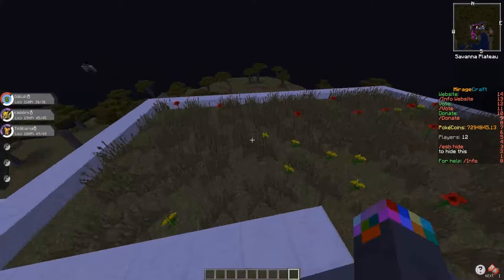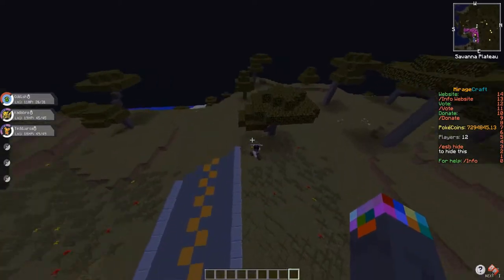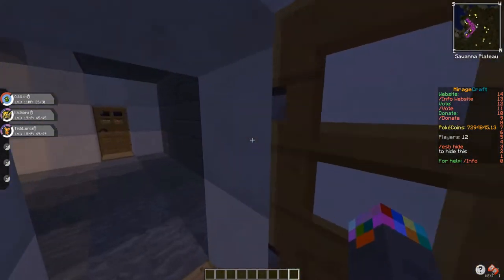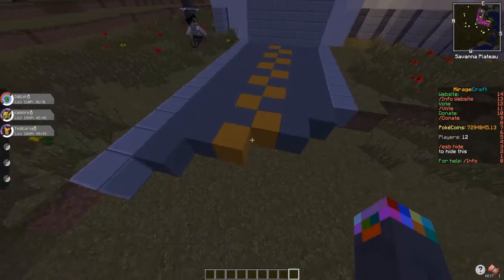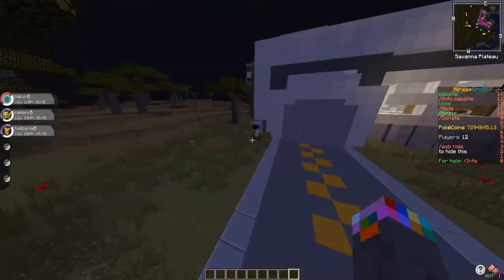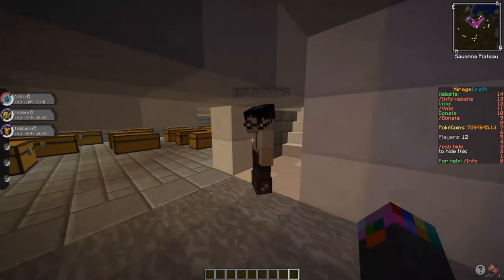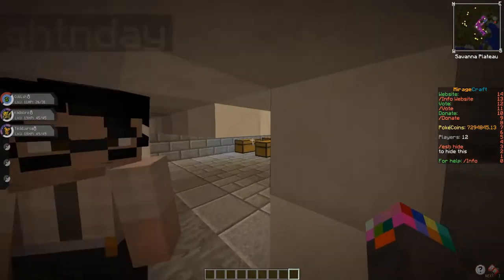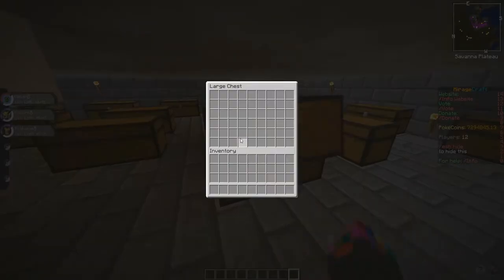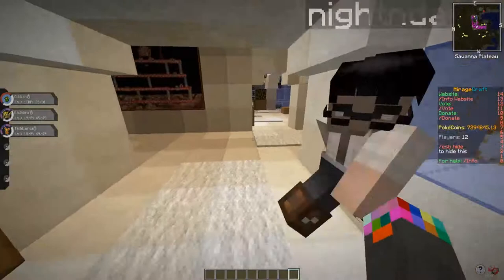Let's go inside and explore a bit. I put the doors on the side because I didn't want to ruin the garage thing I had going. Too bad about this car accident here — rip road, rip life. Nice pressure plate. Down here is more of a storage area — there weren't a lot of chests upstairs, so if someone actually wanted to use this as a real location, those chests are down here.